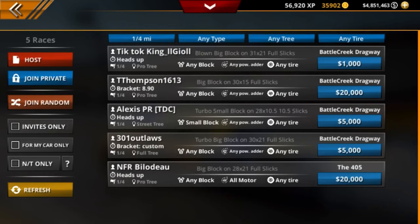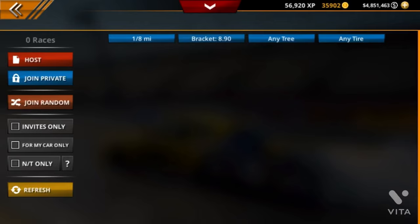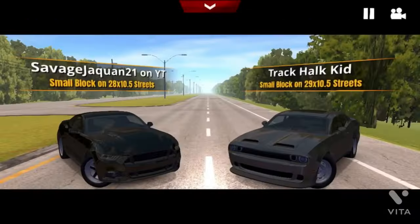Now we're going to go into multiplayer. On the distance, you want to put one-eighth mile. On the type, you want to put bracket 890. You can do any tree and any tire. There might not be races all the time — right now there aren't any races — so I'll come back to y'all once we can actually find a race.